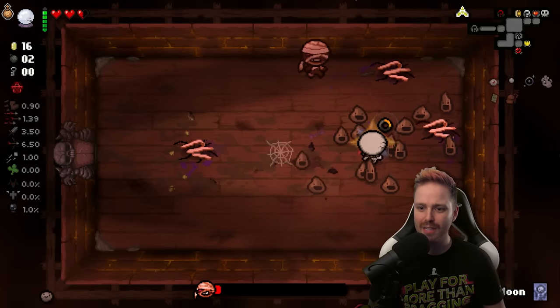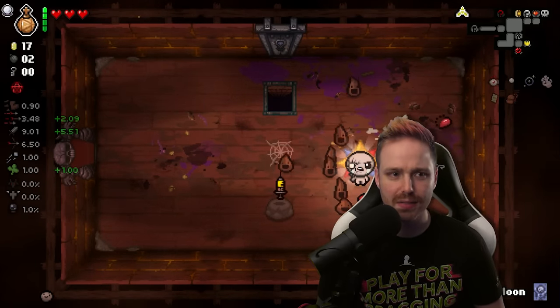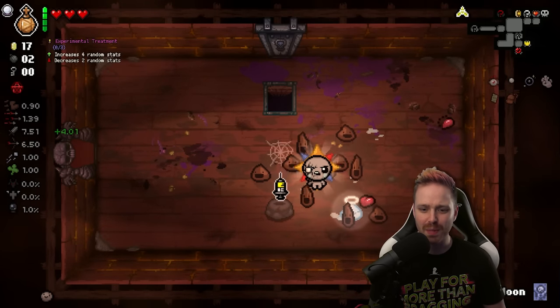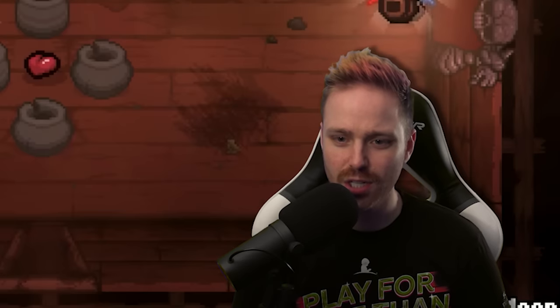Get those coins quick. We got the money — we're in the business. We're gonna use the Sacred Dice here on the boss pedestal. We're gonna take some PJs. That's great, a good early grab.